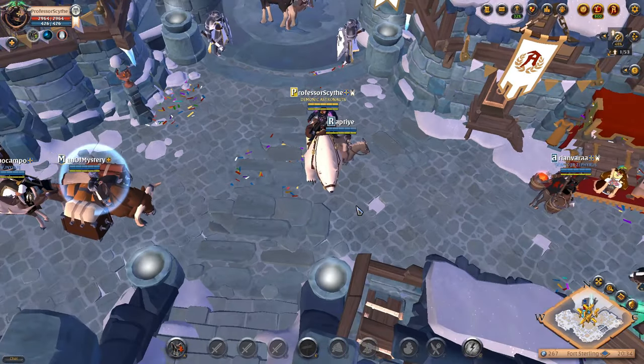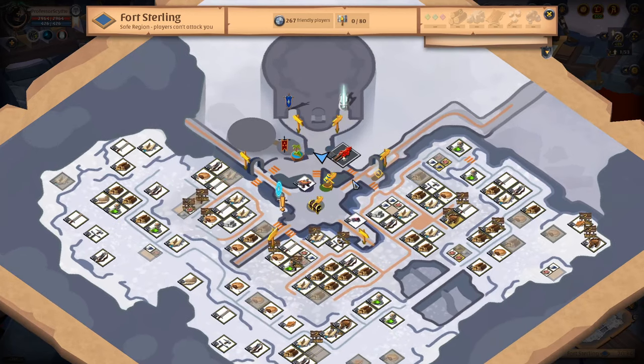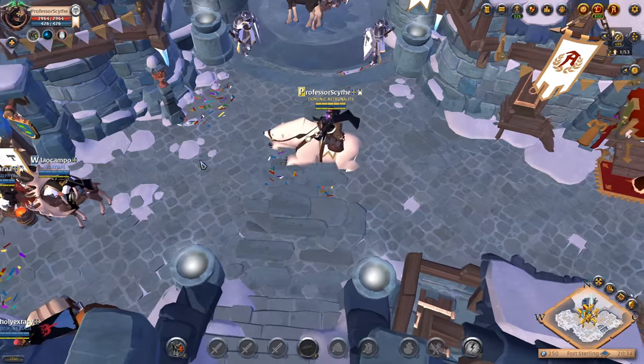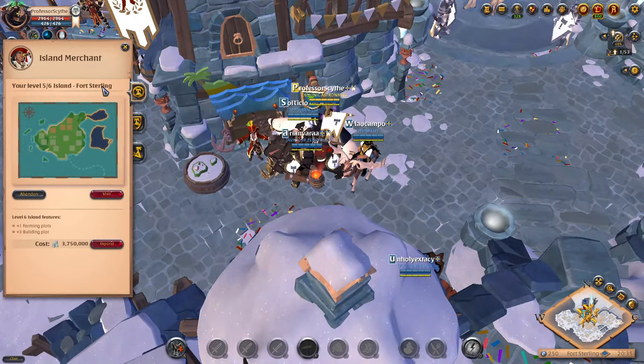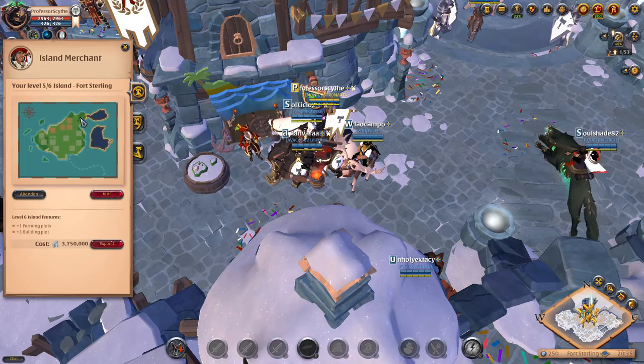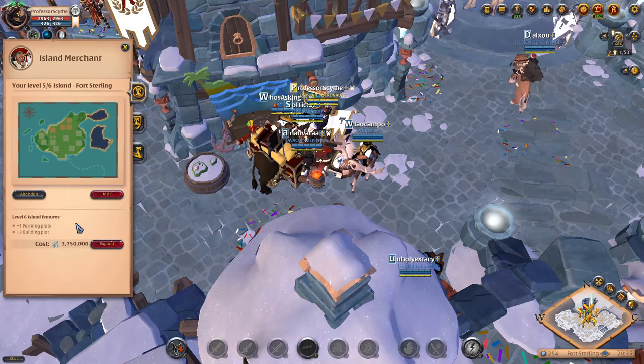The first thing you're going to want to do if you don't have your island set up — here is the map to the town. We're going to zoom in and look for the island merchant. Go to the island merchant, talk to her, and there's going to be an option to buy a personal island. Mine's already five out of six, but on this tab you'll be able to buy your own personal island.